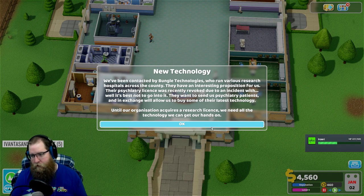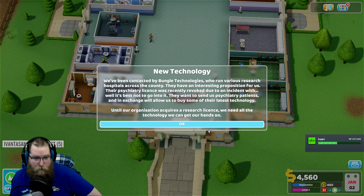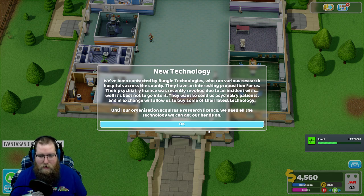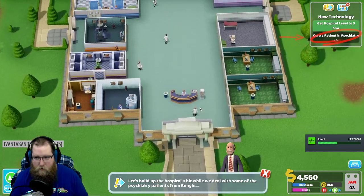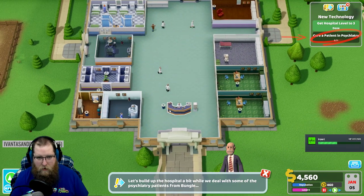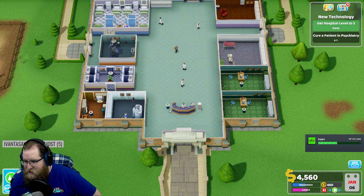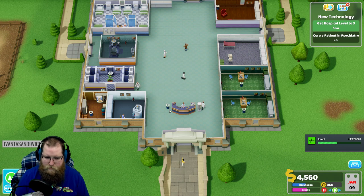We've been contacted by Bungle Technology who run various research hospitals across the country. They have an interesting proposition - their psychiatry license was recently revoked due to an incident. They want to send us psychiatry patients and in exchange will allow us to buy some of their latest technology. So our organization acquires a research license. We've already built - we're already up to a level five hospital right now. You're still doing Sad Screen nice, you'll be done with it soon - gotta get through Syndicate, then one more side scroller, then Origins.